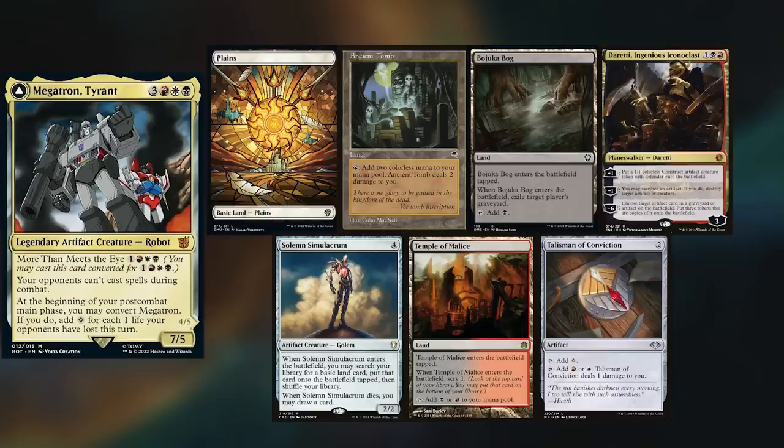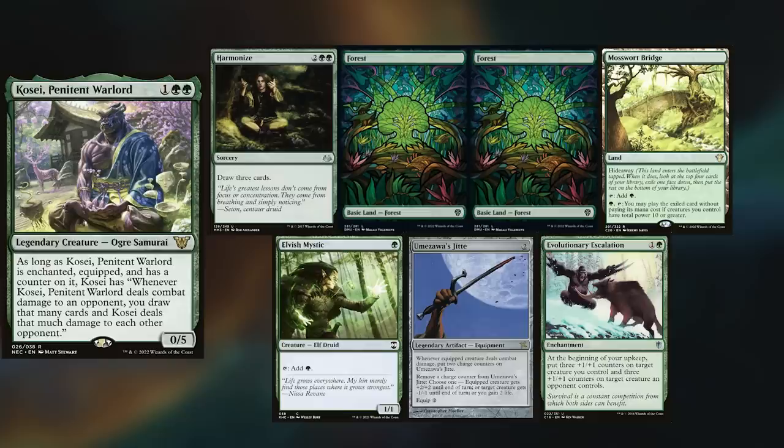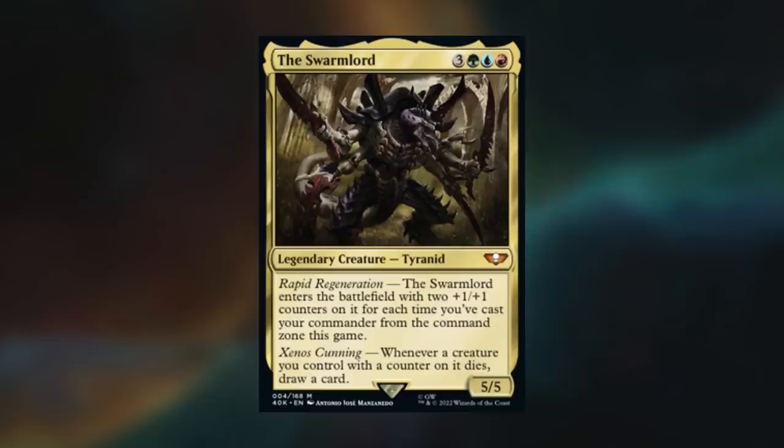I've borrowed Max's Megatron Tyrant deck, keeping Plains, Ancient Tomb, Bajookabog, The Black and Red Dreddy, Solemn Simulacrum, Temple of Malice, and Talisman of Conviction. Nick has once more brought his Kosei deck, keeping Harmonize, Two Forests, Mosswort Bridge, Elvish Mystic, Umazawa's Jitte, and Evolutionary Escalation.